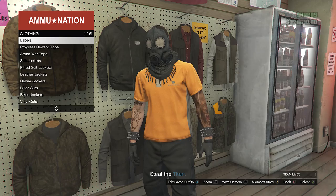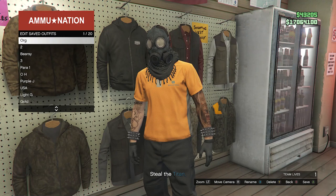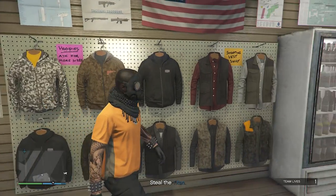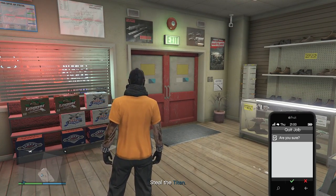Go back to the top section, hit Edit Saved Outfits, and save your outfit on any slot you want. After you save, back out of the top section, then pull up your phone and quit the job from your phone.